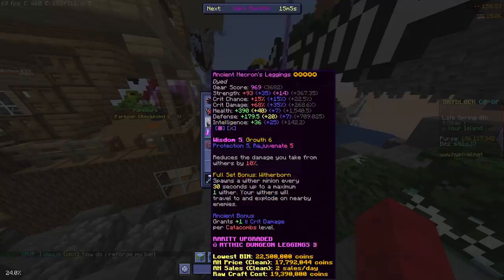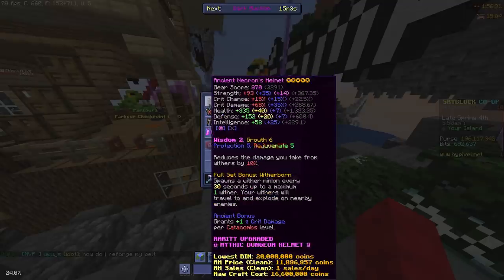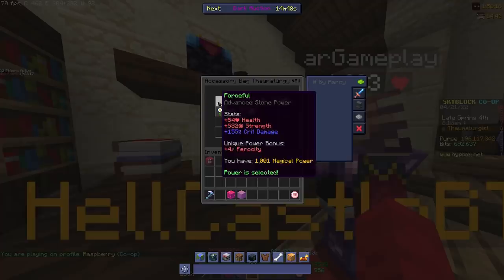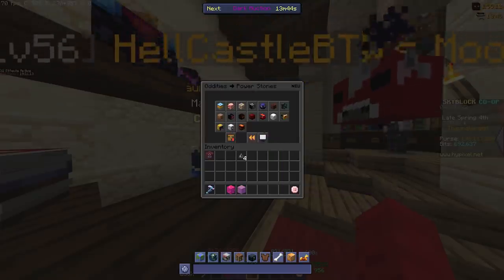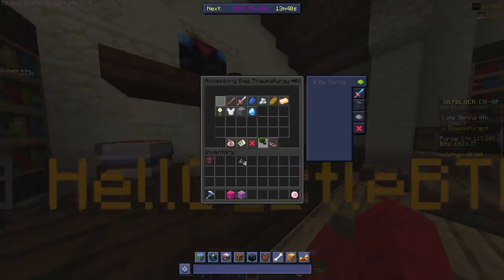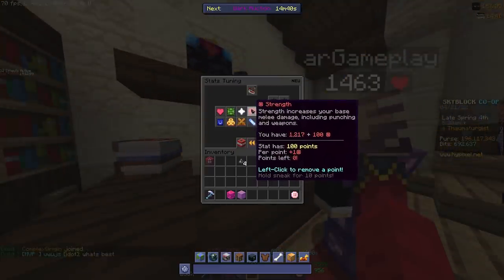To make over 9.5 million coins an hour with this thing, I was wearing 3/4 Necron Ancient, and I had my talismans reforged to Forceful, which you get by combining 9 acacia birdhouses in the new reforge area, and I dumped all of my stats into strength.